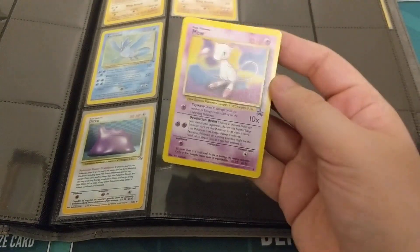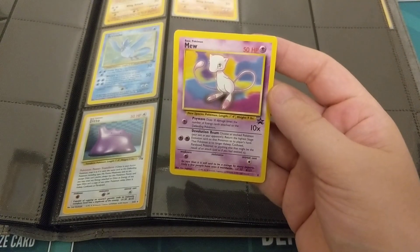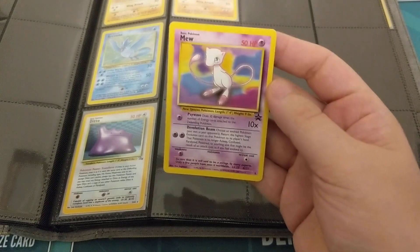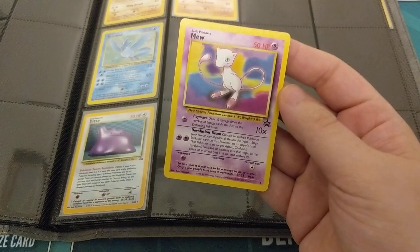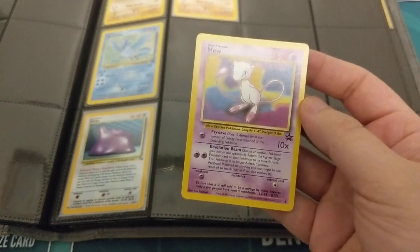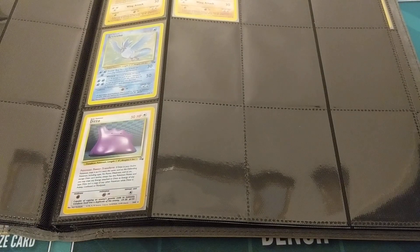An honorable mention goes to this Mew promo. The Fossil set gave all 150 original Pokémon finally a card. The Japanese version of Fossil actually had this Mew card in that set — in the States we got it as a separate promo. So we got 150, they got 151. I figured Mew deserved an honorable mention there.